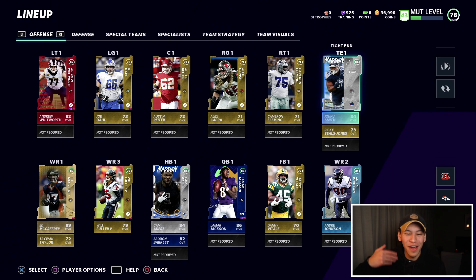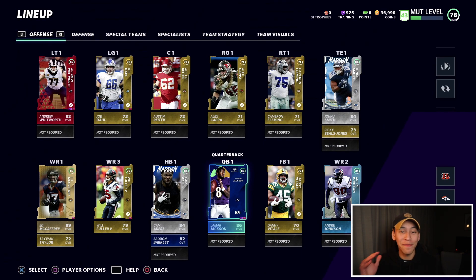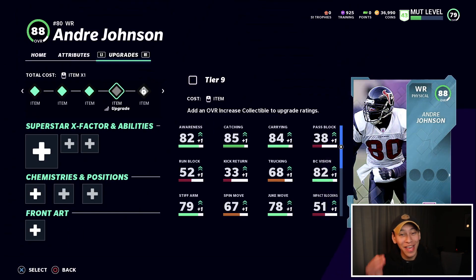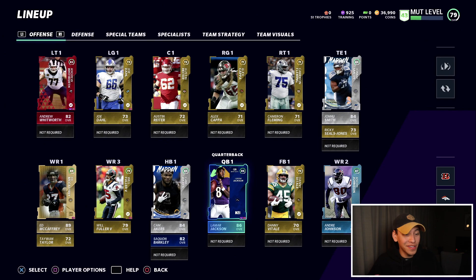The tight end position gets some love too — team builder Johnny Smith, 84 overall. He's looking glitchy for a day-one tight end: 85 speed, good catching, good catch in traffic, really solid run block. We've also gone ahead and completed all available level challenges to boost our level master Andre Johnson up to an 87 overall — 85 speed, 85 catching, much better catch in traffic and route running. This card is going to start feeling really glitchy.